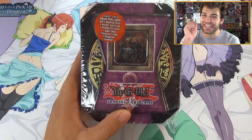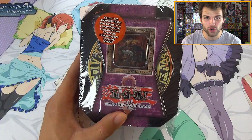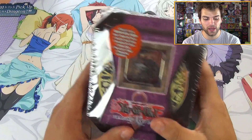Super excited for this tin — it is the classic tin. It has the Dark Crisis, the Invasion of Chaos, the Magician's Force, the Ancient Sanctuary, and the Pharaonic Guardian. Some of the most awesome classic sets in this tin and it's gonna be epic.